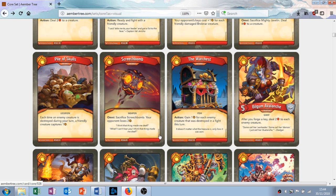The War Chest is an artifact with the action ability: gain one amber for each enemy creature that was destroyed in a fight this turn. This is good — you're going to be doing a lot of fighting. Paired with Pile of Skulls, you're just going to be getting a ton of amber from winning fights, which is what you're going to be doing. I like that little combo.